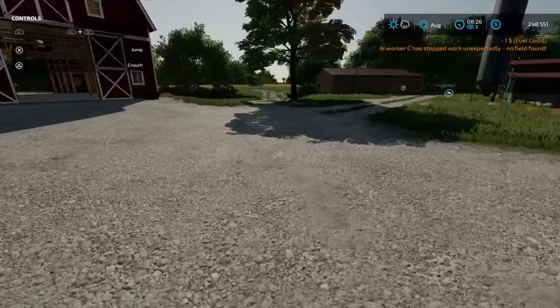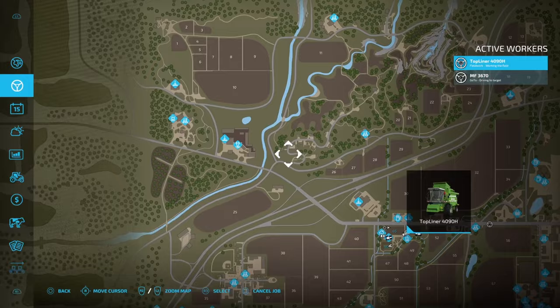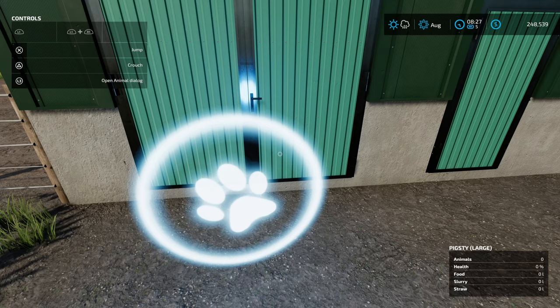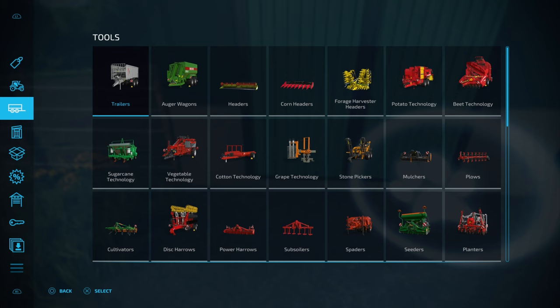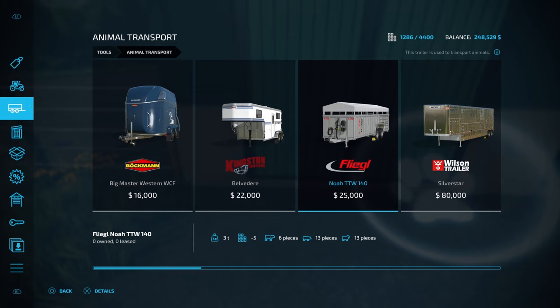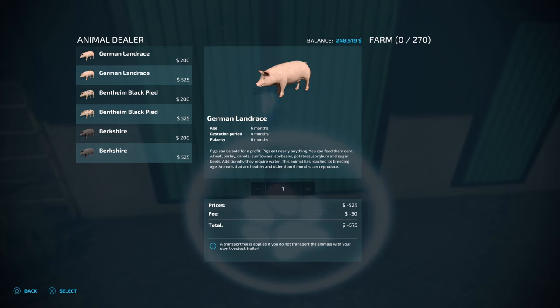There are two main ways to buy pigs: through this menu point here, or directly from the animal dealer up here, and you can transport them as well. The Fleagle Noah TT W140 will carry 13 pigs. What I'm planning to do is lease this trailer when the pigs are ready to sell, then sell them in batches of 13 — because that's what the trailer carries. They'll reproduce in batches of 13 over time, and you'll start to see how we build the farm out.